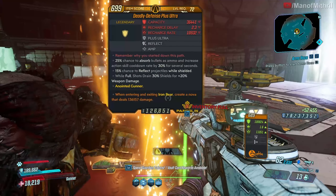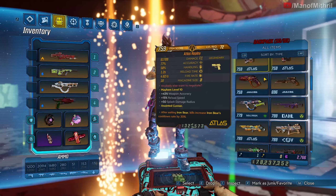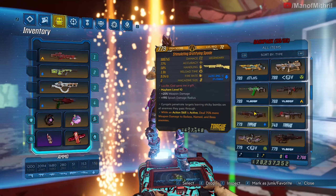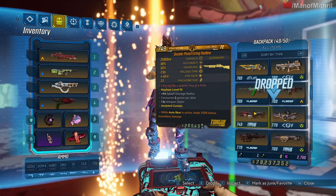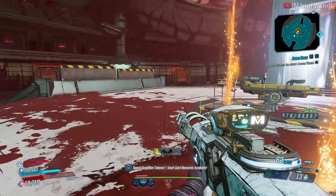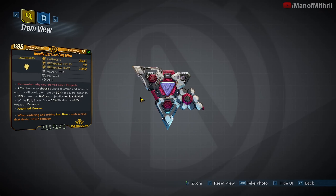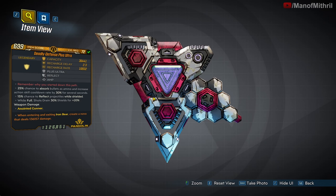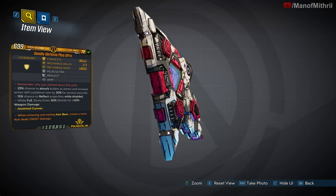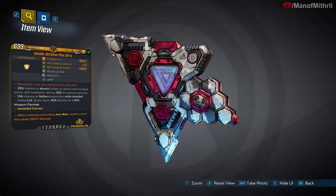Sweet, we got it — the Plus Ultra! Normally I put stuff away but I totally didn't this time, whoops. Goodbye Spade. Yeah, normally I put stuff away, totally forgot this time. But anyways, we're looking at the Plus Ultra, a Pangolin shield — purple, pink, white, and gray. That looks pretty nice.